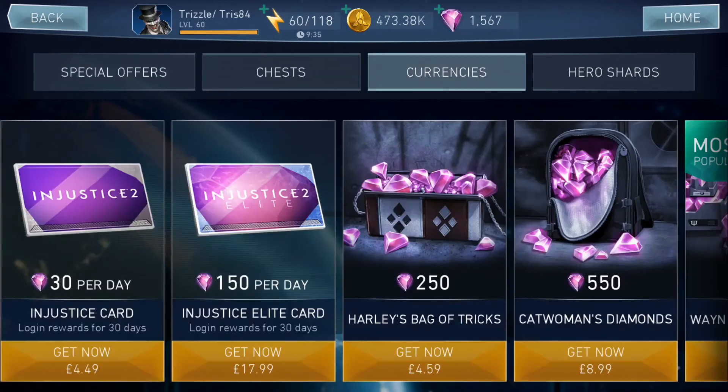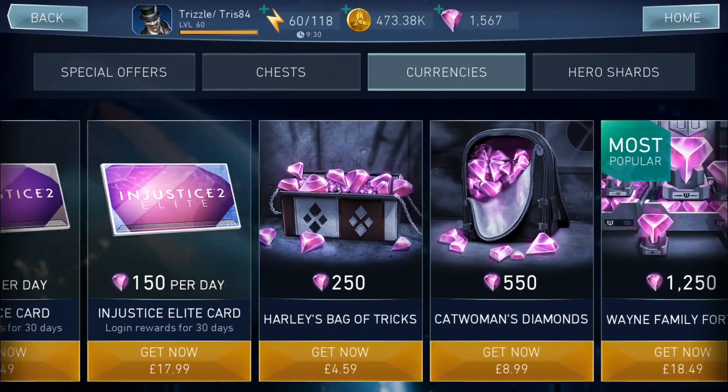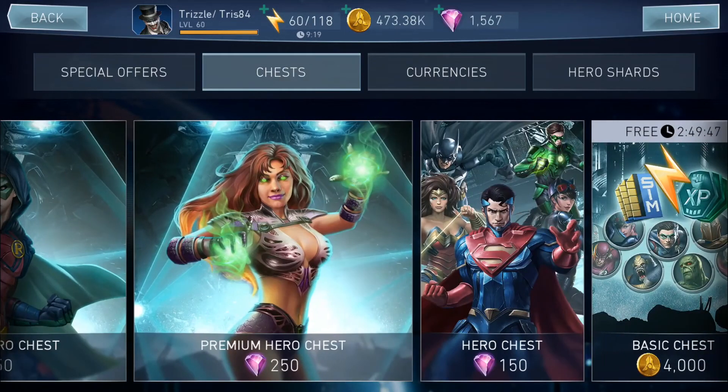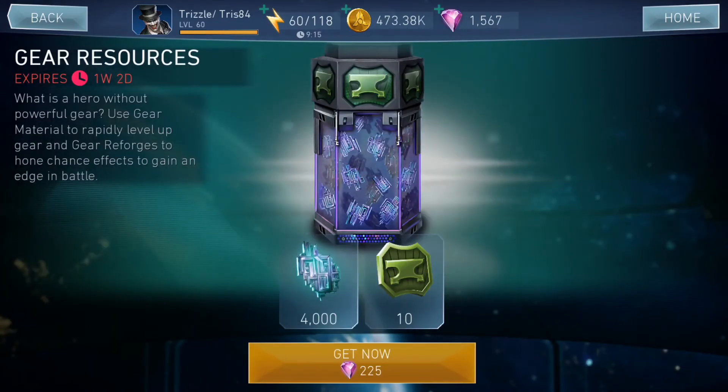If you have the opportunity to spend some money and get one of these, by all means do so. I'd recommend getting the 150 per day Justice Elite card because that gives you 4,000 gems over 30 days, which is really useful. Looking at the special offers for gear material — if you get that 10 times, that will give you 40,000 gear materials, so just under 2,500 gems will give you enough to get five of your gears to level 20.